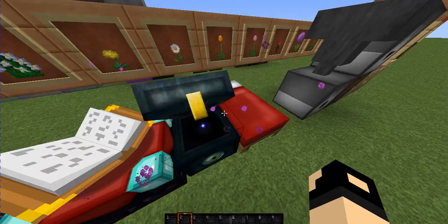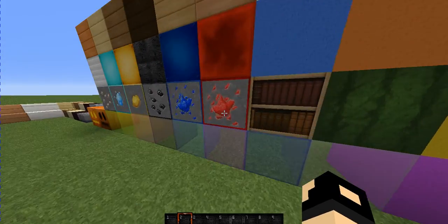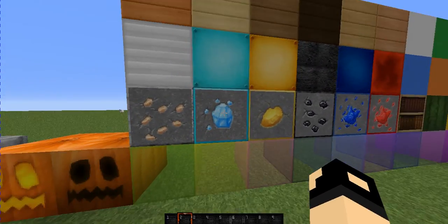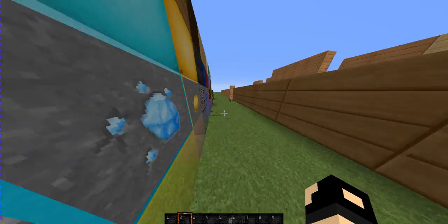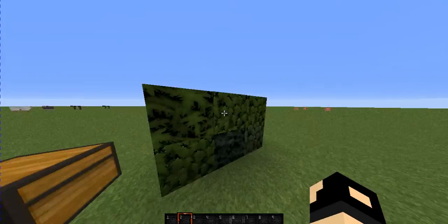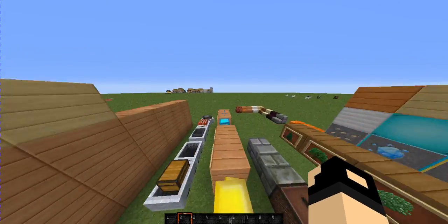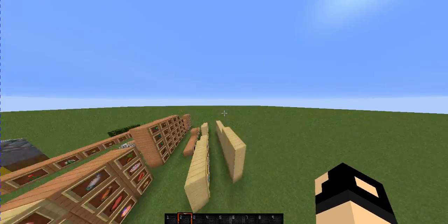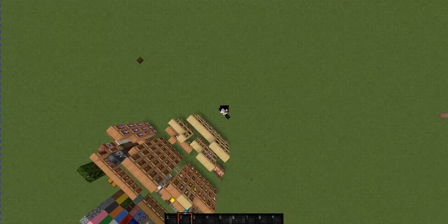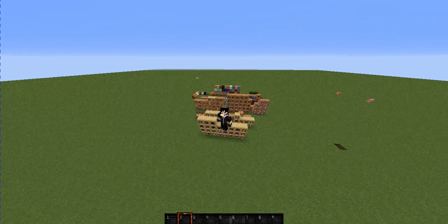The ender chest does look kind of different. And also the blocks — I do love the diamond, redstone, gold, and not the iron as much. But you know what I mean. So yeah, these are the top three. I knew I didn't do as good, but I tried my best. Okay guys, don't judge. I hope you enjoyed this small top three texture pack reviews, and I'll see you all later. Goodbye.